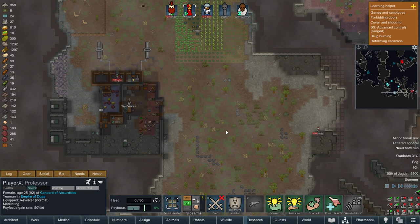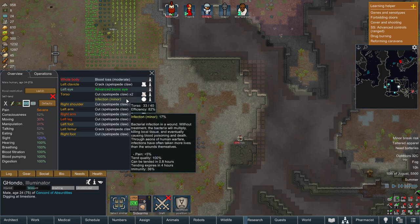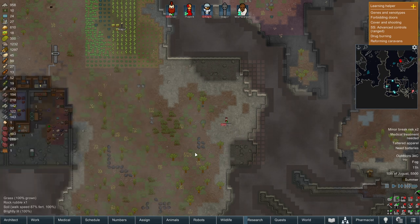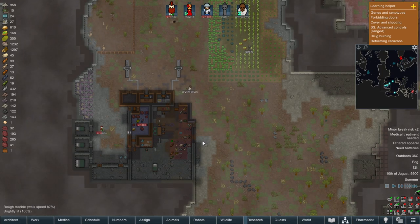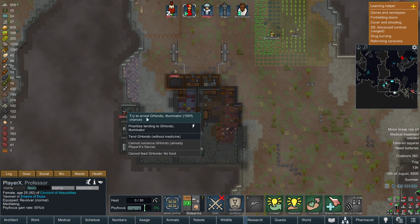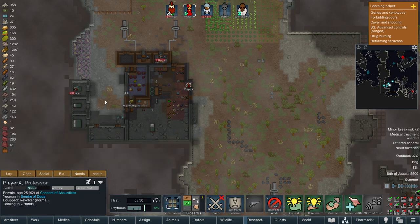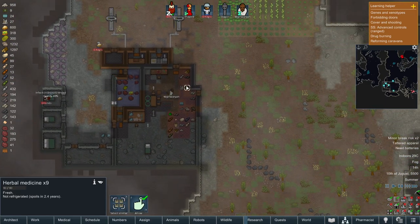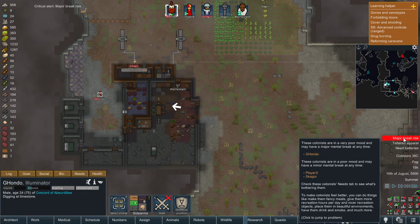Let's speed up time a little bit. Does G'hondo need treatment yet? He can be tended - go lay down and get treated. Immunity is at 43% - I think we'll go ahead and change G'hondo over to use the heal root, herbal medicine. Major break risk for G'hondo.